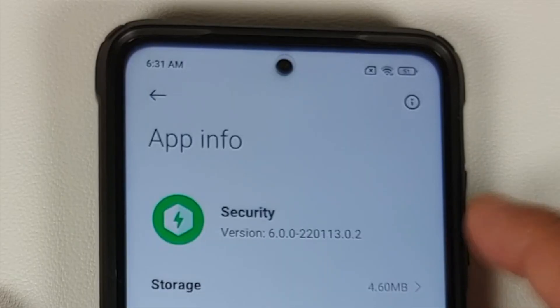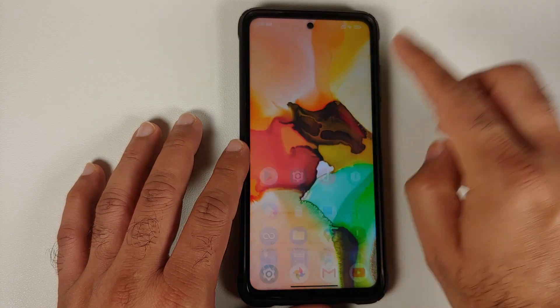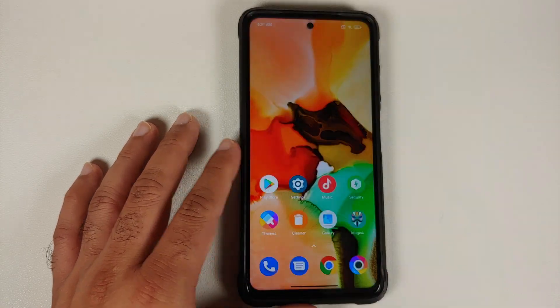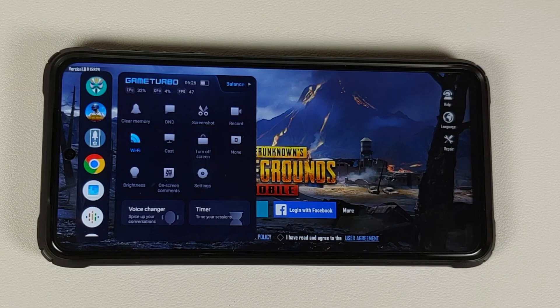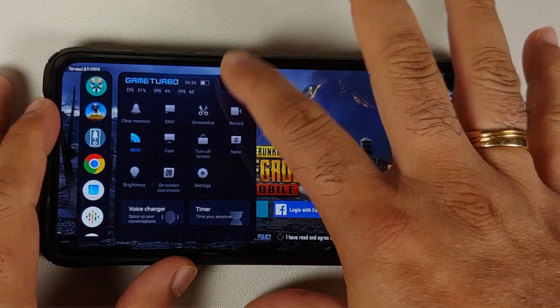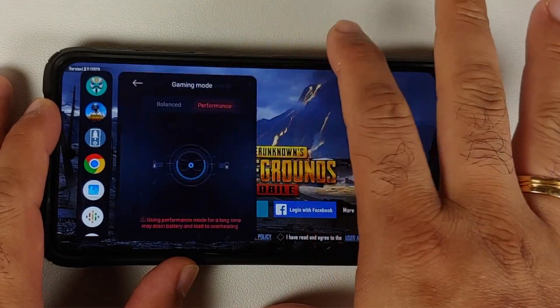One super important thing to note: if you go back into Application Info, you'll notice the version has changed to the latest one — version 6.0 — which is the one with the new MIUI 13 Game Turbo. And there it is! That's how you install the latest MIUI 13 Game Turbo on your Xiaomi, Redmi, or Poco device running MIUI.